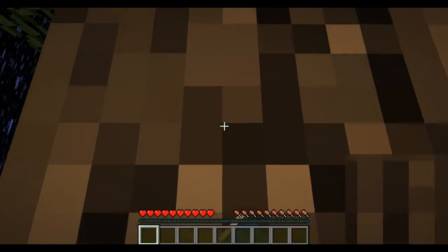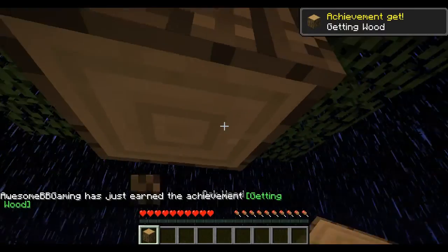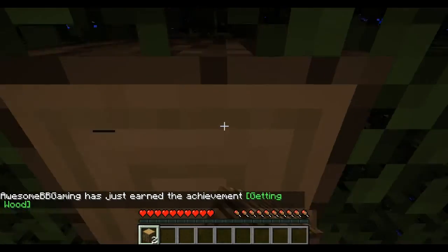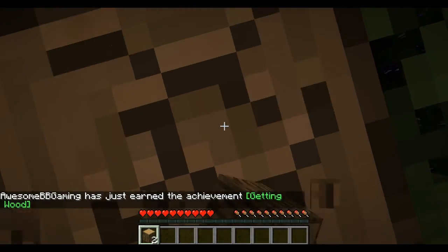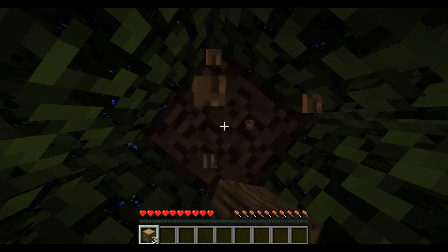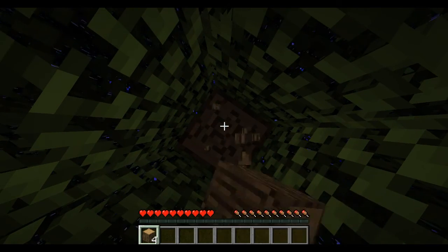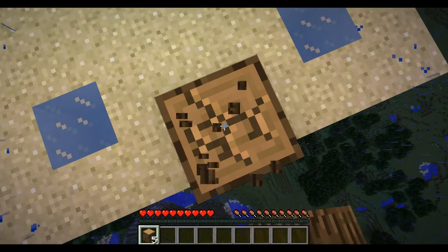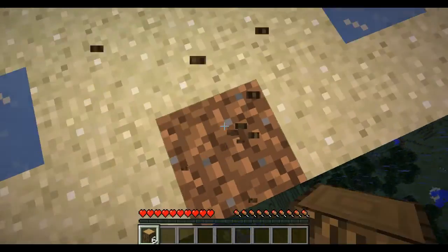So we're going to crouch here and we're going to get rid of this tree. This is going to be so important because every single bit of this wood has to come to me immediately. I have to make sure I get every single piece of this wood — if I don't, it's going to be extremely bad. Here we go. Let us go over here. Perfect.